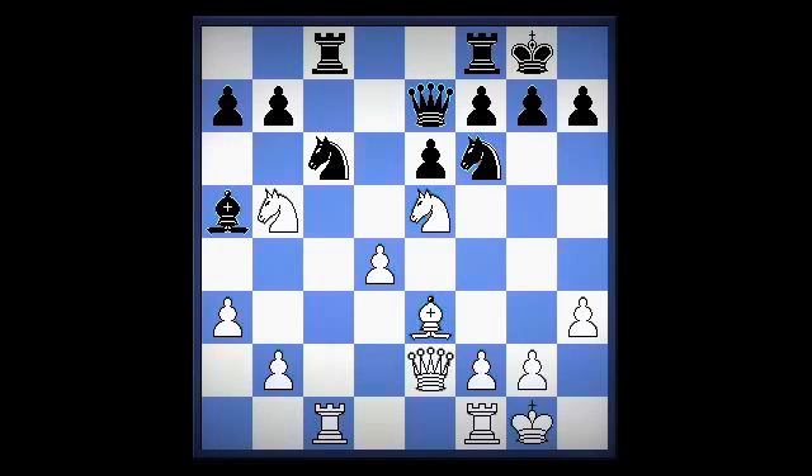Here, how should white improve its bishop? With bishop f4, or bishop g5? With bishop g5, and after bishop b6, white is forced to play — what move? Bishop takes f6, not queen takes f6.